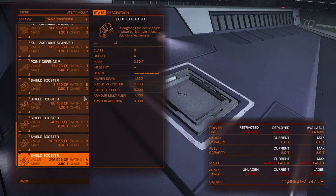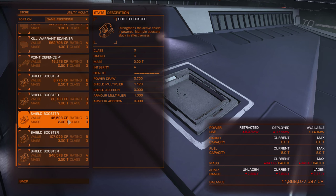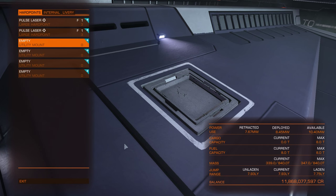Shield boosters I find the most useful of all, because they directly boost your shields. The best rating A shield booster will boost your shield by 20%. So if you have 5 of those, your shields will be doubled. Vulture has 4 utility mounts, so you can have 4 best shield boosters if your power plant can handle that — your shields will be 80% better. If you are low on power, you should pick C rating because the power draw is 0.7 and it adds 12%.